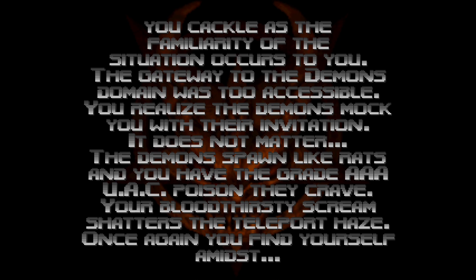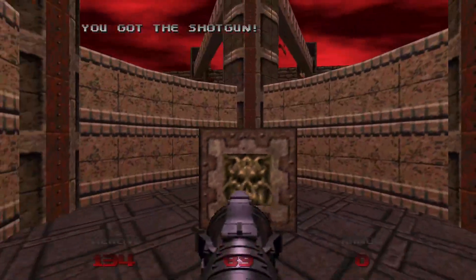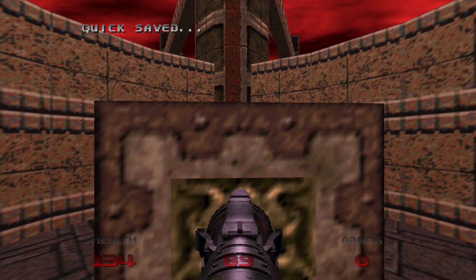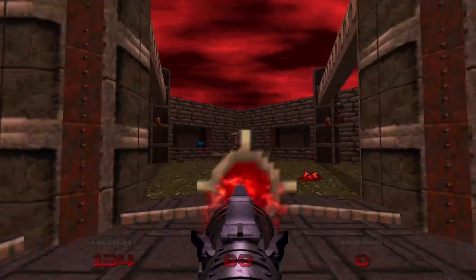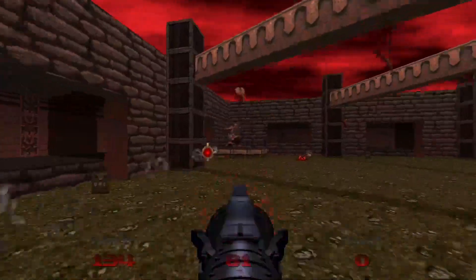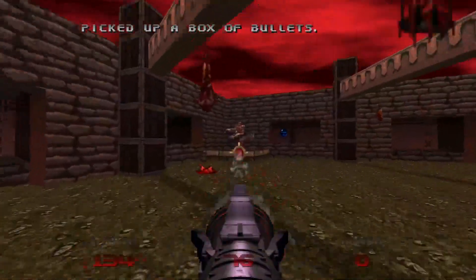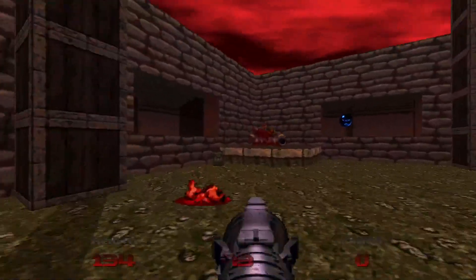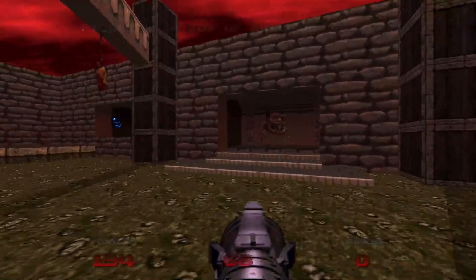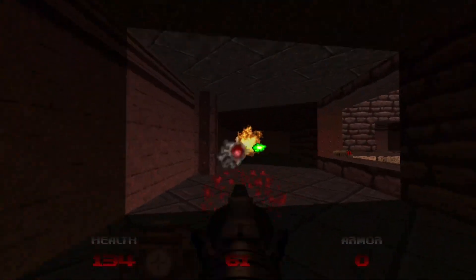We're back in hell, boys. So it brings us to this pit over here with some shotgun ammo, and as soon as we hit this button, it'll bring us up to reveal our first Mancubi in the whole game. And this level might quickly look pretty familiar to some of you — hence the name, Even Simpler. It's a throwback to the Doom 2 level Dead Simple, I think it was called.